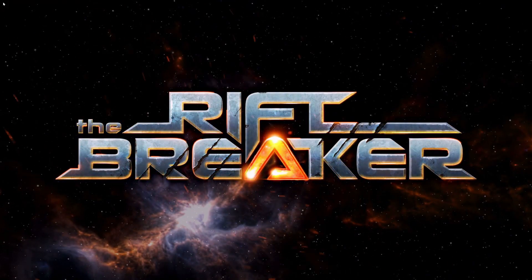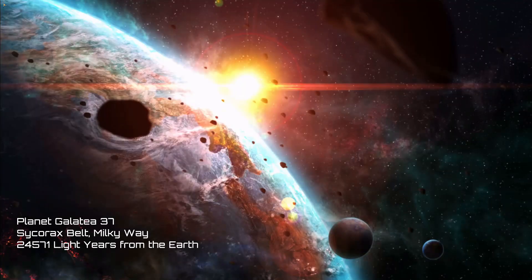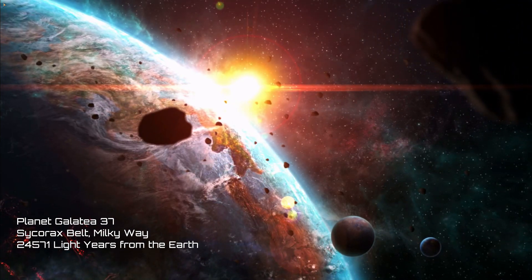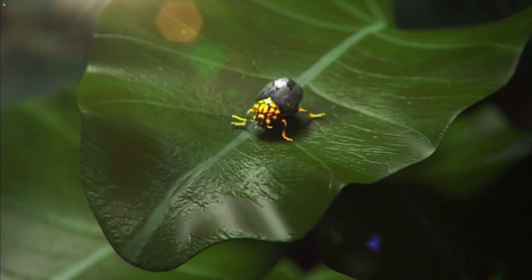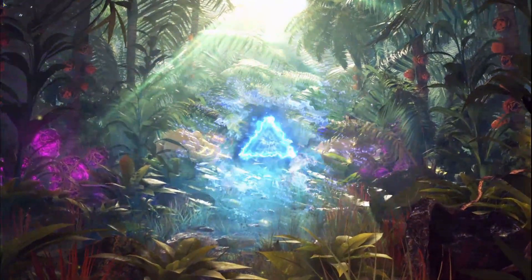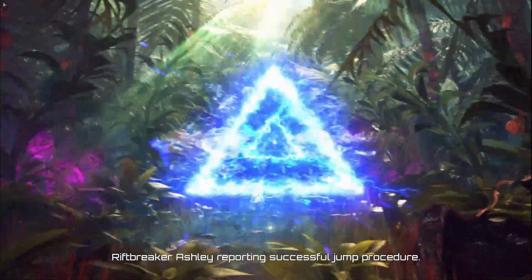Welcome to Rift Breaker. This is the prologue, so it's a free version, but this game is pretty cool. So in Planet Galacta 37, Circus Belt, Milky Way — I can't read the rest. It looks good for being a prologue. A lot of people like this prologue; it's been overwhelmingly positive and it looks real cool.